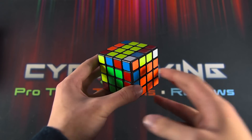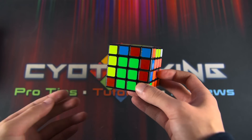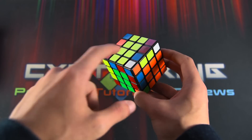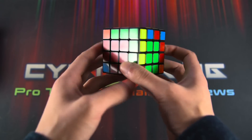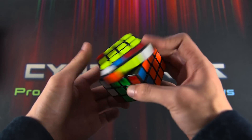Today I'm going to be showing you a little 4x4 trick when you're on your last two edges. This is a really obnoxious case and a lot of people really hate it. It's when you have your last two edges in the top layer, so if you're doing Yao or really any 4x4 method, sometimes it happens where all your middle layer edges get solved and then you have to put these in.